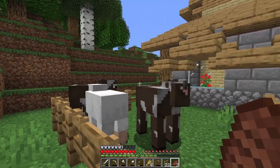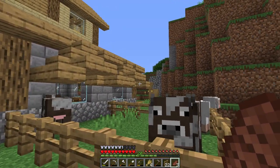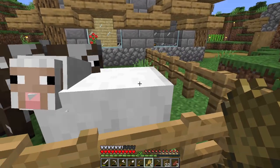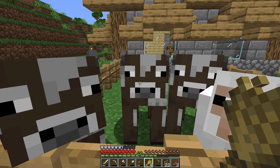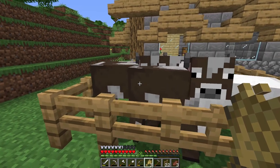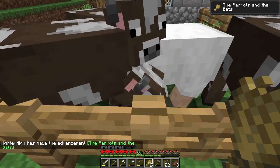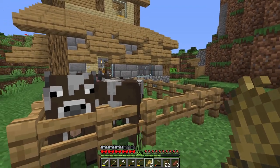Now we've got our cows - what can we do with them? In essence they just walk around mooing, but we can breed them. Different mobs have a liking to different foods, but cows and sheep like wheat, and that's what we use to breed them. If I feed this cow we put it into love mode and you should see hearts. Let's feed another cow - you can see the hearts - and that creates a little baby cow. We also get an advancement: 'The Parrots and the Bats' - which is breed a mob in Minecraft.